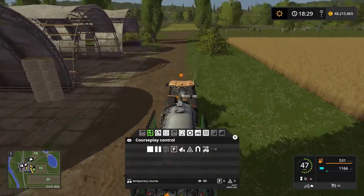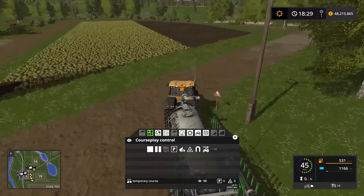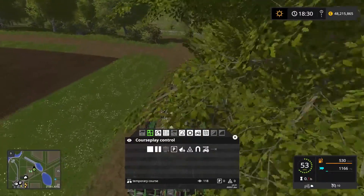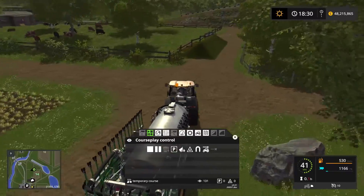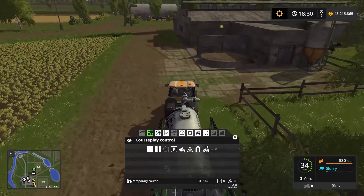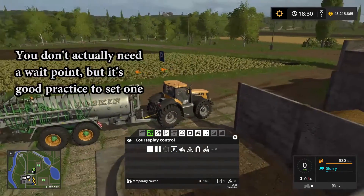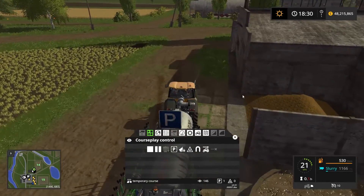We're just about back to the manure point which is over there. We're going to drive around the field here so we don't need to reverse and we don't need to drive into the field that has been planted. We're coming up to the liquid manure tank. We've reached the manure tank. Now to indicate to courseplay that this is where it needs to refill, we're going to set a wait point here. That triggers the tractor to wait here until the tool behind it is actually full. We've got the wait point so we know it needs to refill here.